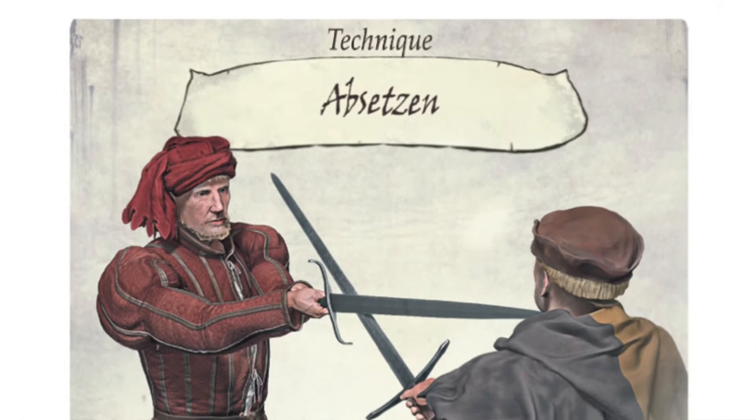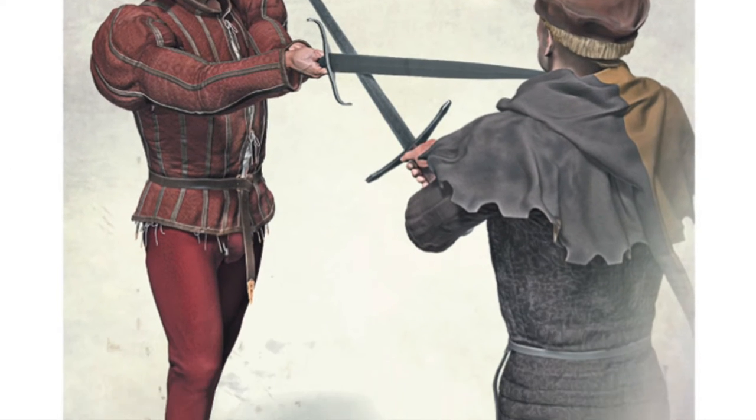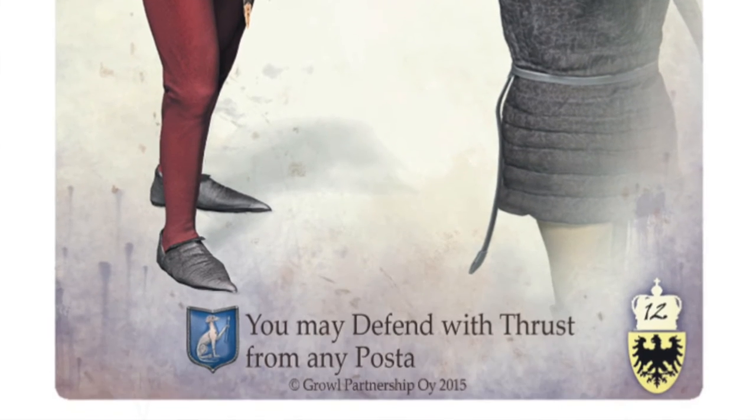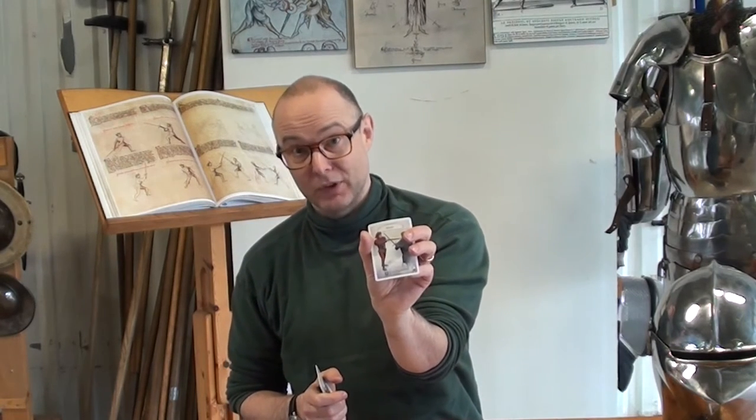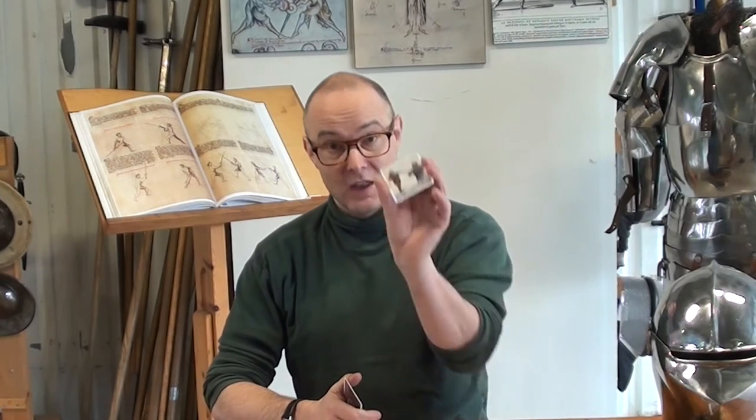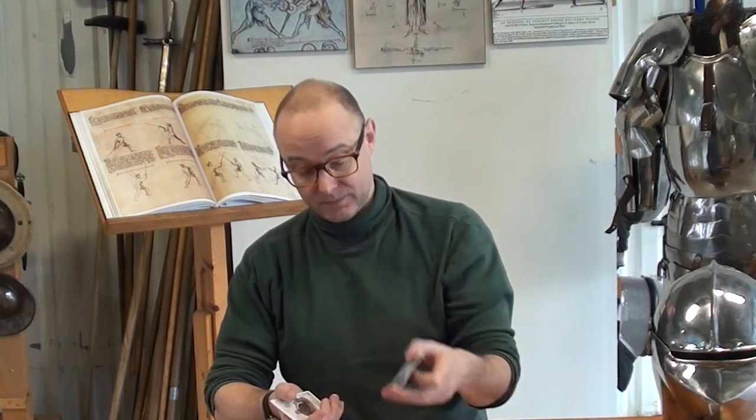Absessen is basically a kind of counter-attack where, as some attacks come in, you basically just stab — it's a very German thing to do. We model that by saying you may defend with a thrust from any post-act. Just as in Dente Shingaro in the standard dual decks, you can defend with a thrust if you're faster — this allows you to do it from any guard. Obviously you have to have a thrust in your hand.